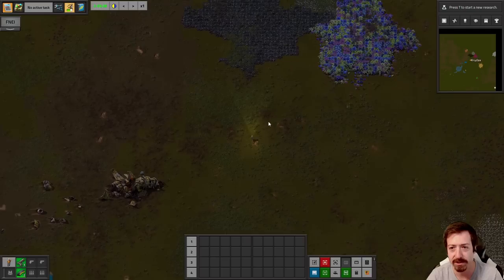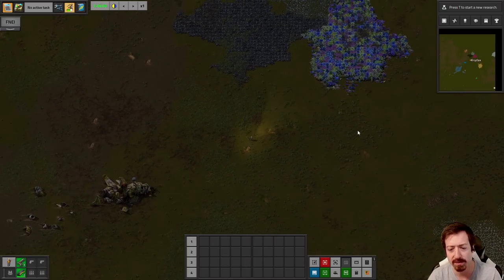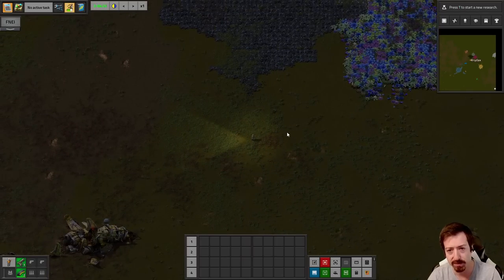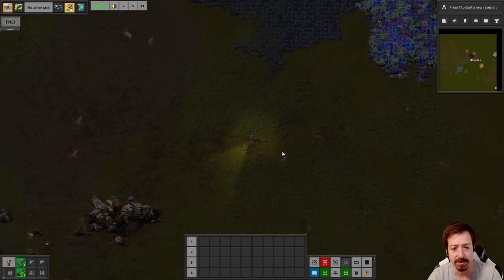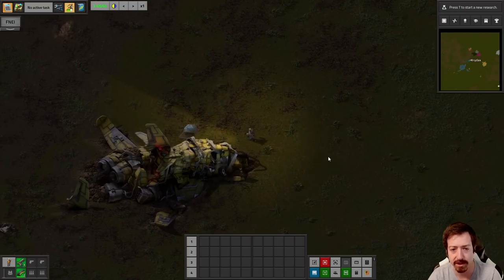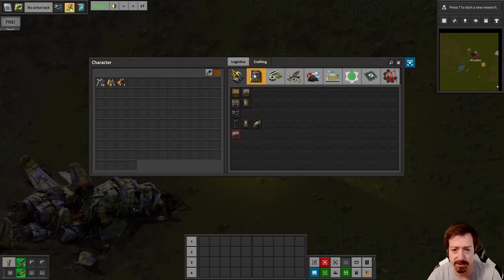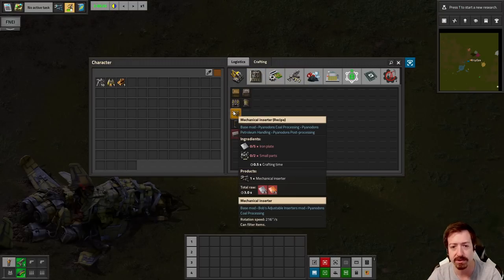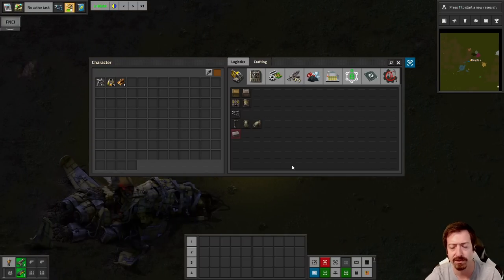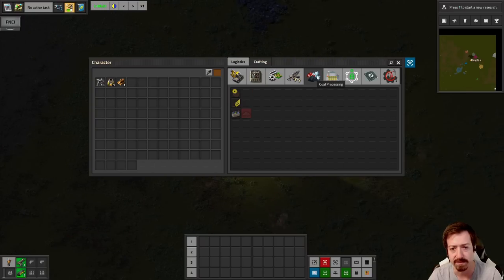I've explored this map a little bit, so I know at least all the resources exist. I'll show you the settings at some point, and I'll upload a save you can sync mod settings with on my Discord. There'll be a mod list in the description. There are a lot of quality of life mods — nothing game-changing other than LTN, maybe advanced fluid handling. Bob's Adjustable Inserters lets me turn inserters at 90-degree angles. Mini Loaders I forgot to add, but I'll add those too. Everything else is mostly quality of life.